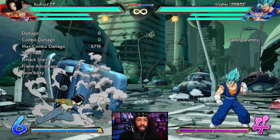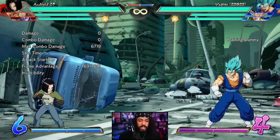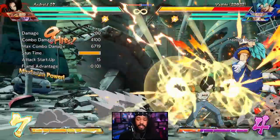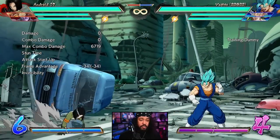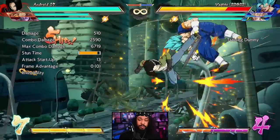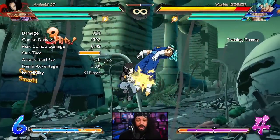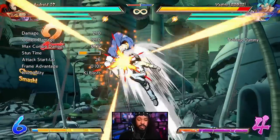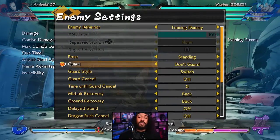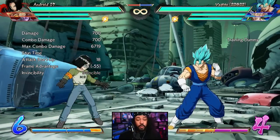Another character whose special move basically does everything for him is Android 17. The move is his Wreckers. Just a do-everything tool — it's an anti-air, beats super dash, beats jump-ins. Use it in neutral, for mix-ups, for combos — basically everything. This move has been good since the character's release and has gotten better and better over time. He's got a fast fall out of it, an overhead, a low, and he can use it in the air now which also gives him sliding knockdown.